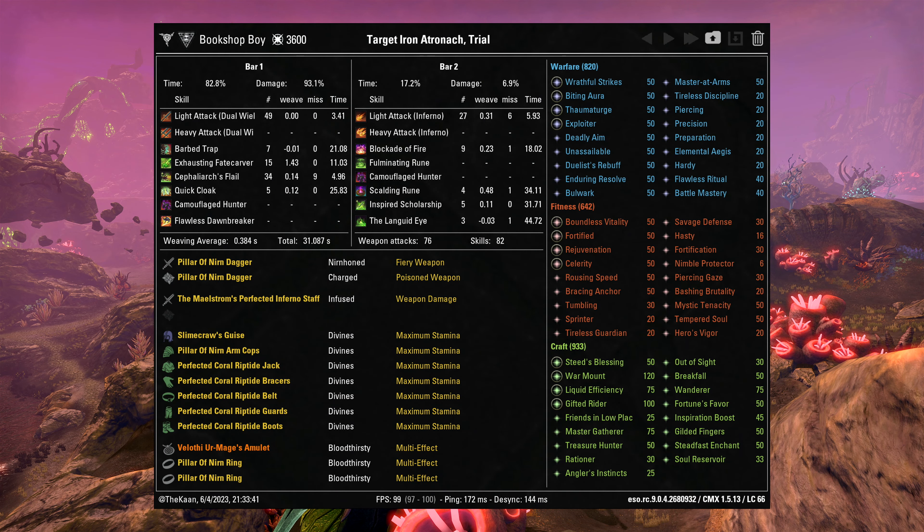With Coral Riptide, you need to drain your stamina before you start. After that, it's the same. Pre-buff with Scholarship, Scalding Rune, Trap and Langued Eye, then Cloak, Fulminating Rune, Flail and Fatecarver. Then two Flails and a Fatecarver — rinse, repeat. Keep doing that until your 30-second DoTs run out, then recast them all. Recast Trap and Fulminating Rune dynamically in the meantime; they both last 20 seconds, so just track them together.